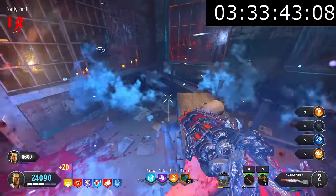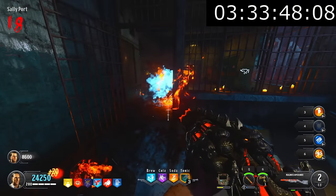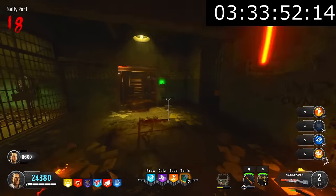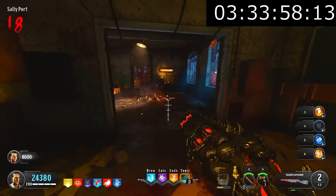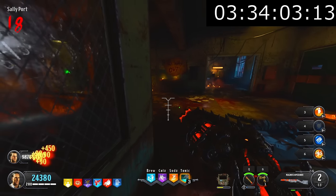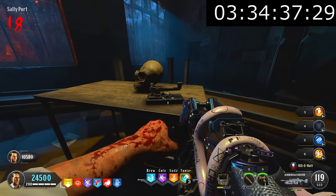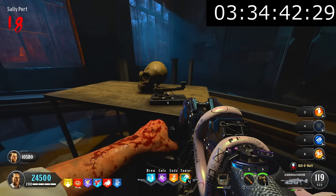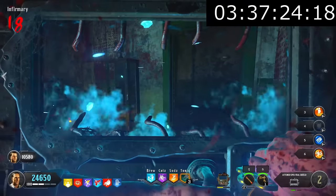We went back to the warden's office for another code and the second trial was the docks trial — the infamous Morse code trial. This is another step everyone always brings up as to why this easter egg sucks, but it really isn't as bad as people make it out to be. You just need to go to the warden's office and enter the correct Morse code order. You can look around the map at the buoys to figure out the order, or you can brute force it with trial and error — which is exactly what we did. Tyler held the last zombie and I sat there brute forcing the order until we got a breakthrough.